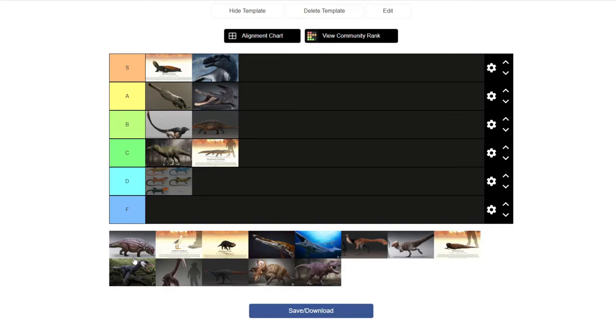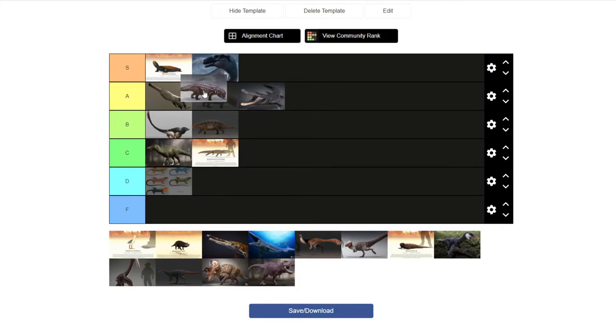Denversaurus is so cool. I didn't know much about the nodosaurs before, and it was cool to have one in the game and then start researching them from there. They're surprisingly easy to kill and don't do a lot of damage, so if you're just experimenting or practicing how to take down bigger herbivores, they're a good starting point. They just wander around and are fun to see. I'll put Denversaurus in a good tier — they're great.